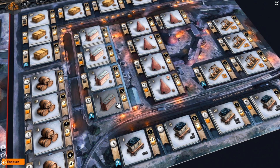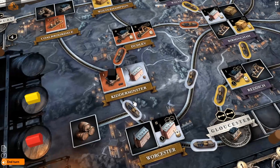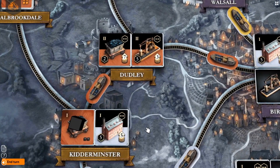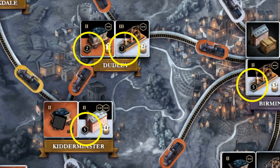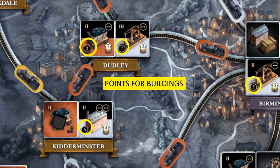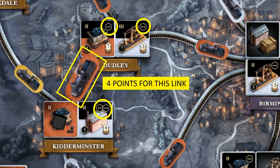In Brass Birmingham, the aim of the game is to get your buildings and your links onto the main board. With the buildings, that's not enough — you have to get them flipped so that the side with the points is face up. Halfway through the game, we scan the board and any buildings that you manage to get flipped will score, and your links will score as well. Then at the end of the game, we do this again. So the game scores twice — it's a game of two halves.